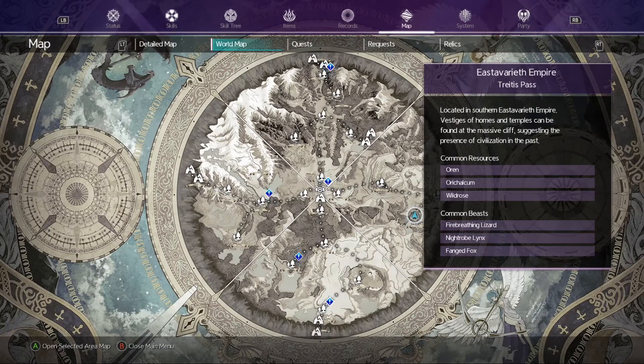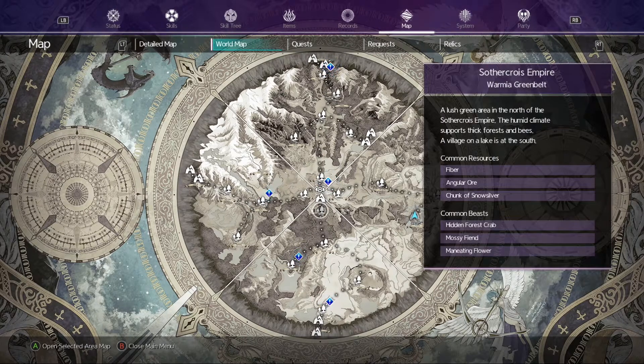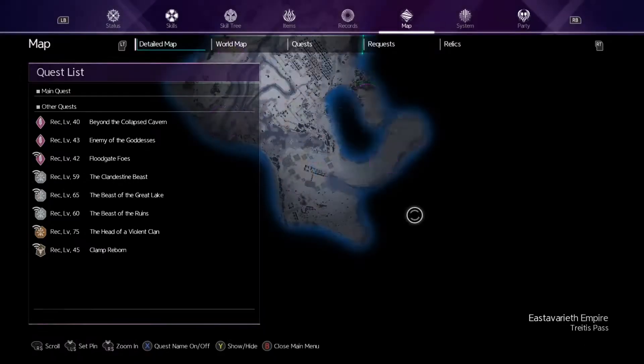What's going on guys, Imperfect Gaming here back with another guide on Sword Art Online. Today's video is about wild roses — where to get them. The two locations I know of are here and in Green Belt. I don't know where the one in Green Belt is, but I can show you the location for this one and the easiest way to obtain it.